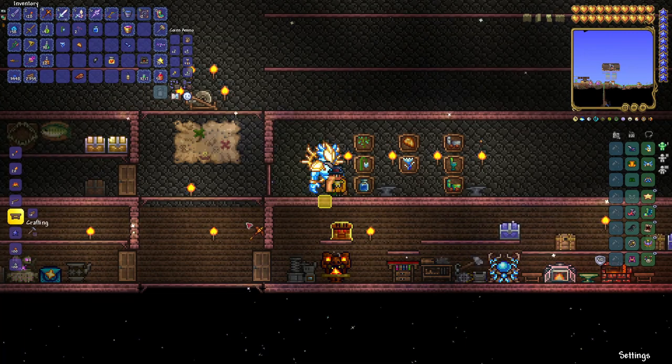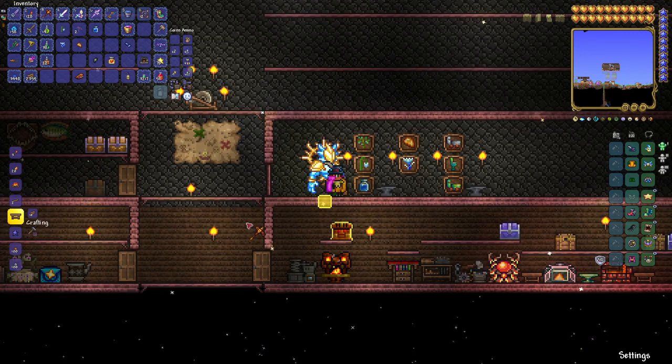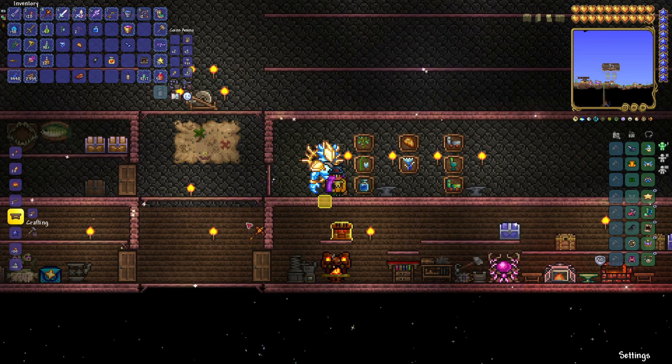And finally, let's look at the crate potion. The crate potion lasts for four minutes and will double your chance of fishing up a crate while active. The ingredients are water leaf, moonglow, bottled water, amber, and shiver thorn.